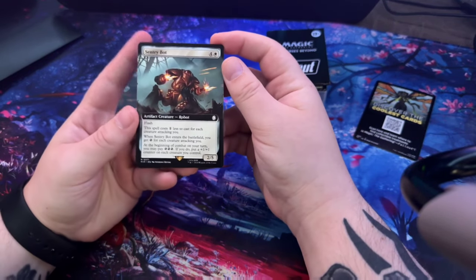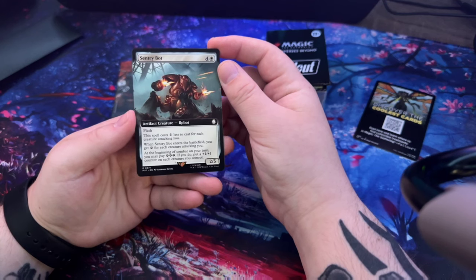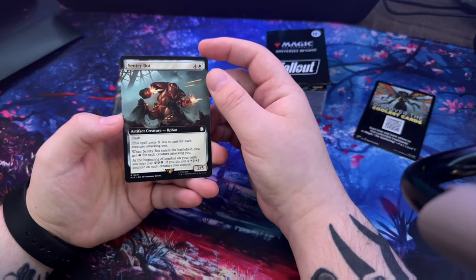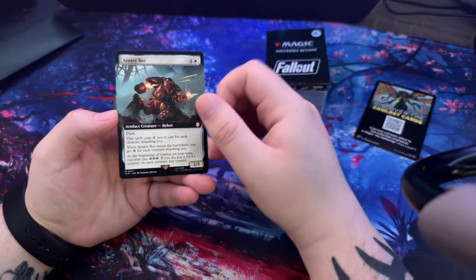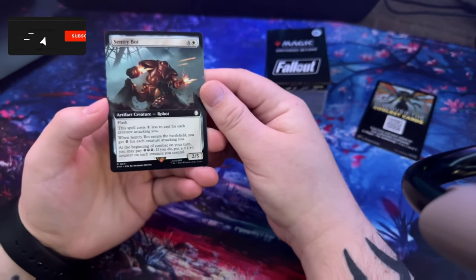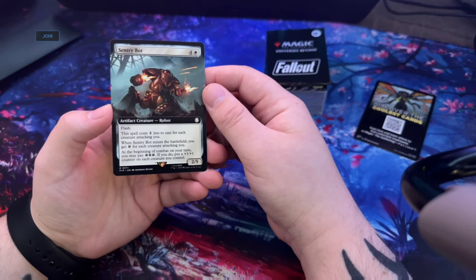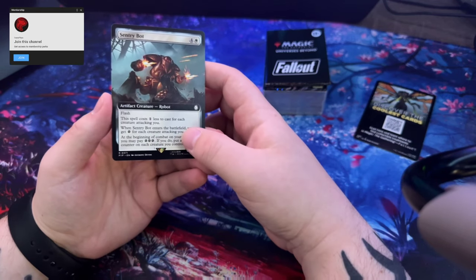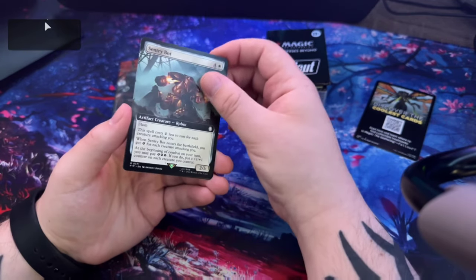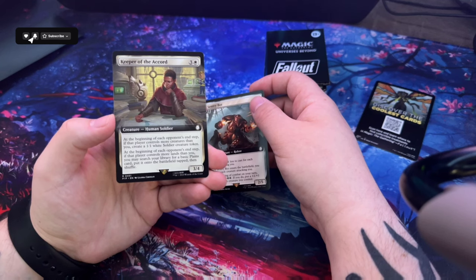Century Bot - artifact creature, robot, flash. This spell costs one less to cast for each creature attacking you. When Century Bot enters the battlefield you get - I'm not sure what that one is actually - for each creature attacking you, at the beginning of combat on your turn you may pay to put a counter on it.